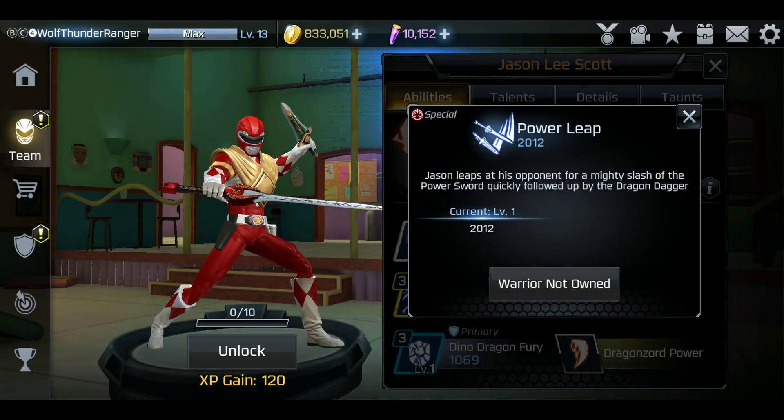Power Leap - Jason leaps at his opponent for a Mighty Slash of the Power Sword, quickly following up with the Dragon Dagger. I'm just going to call it now - this is Preston's move, but as a breaker. But it won't look like Preston in a ninja stance; it'll probably look more like Jason actually doing the jump in the show. He might be a little higher, maybe. I don't know how fast this move is, but we'll definitely judge that after his gameplay drops tomorrow. We'll see how fast it is and see if it's definitely giving off that extra good damage.